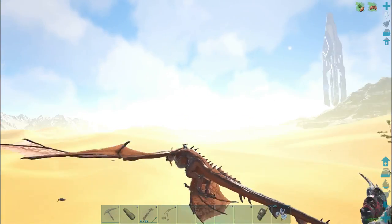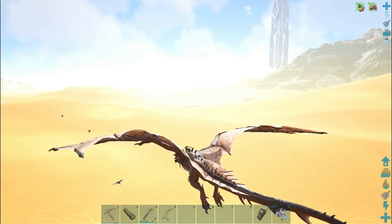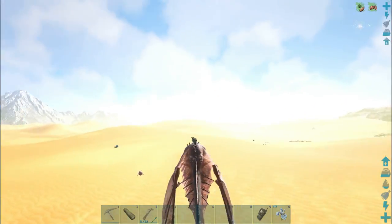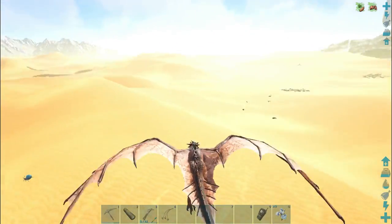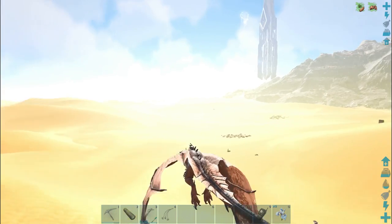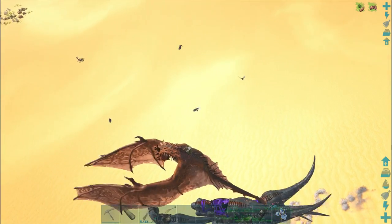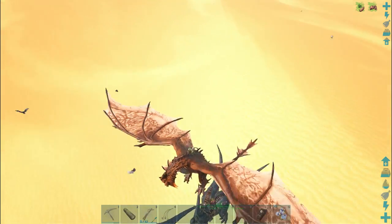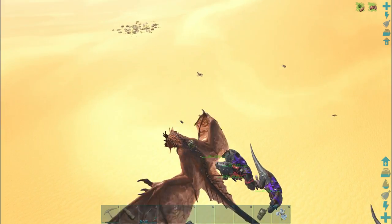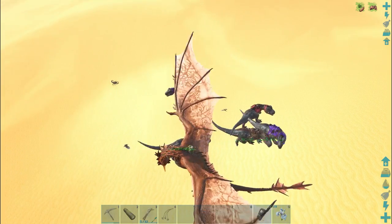Before the latest patches, deathworms also used to spawn quite often between the blue and red obelisks on the sand. I've done some testing in that area and I've hardly found any deathworms there. I think with all the new dinos added to the game, the upper left corner has become their main spawn area. I definitely recommend coming to this area if you're after deathworms, deathworm horns, and black pearls.